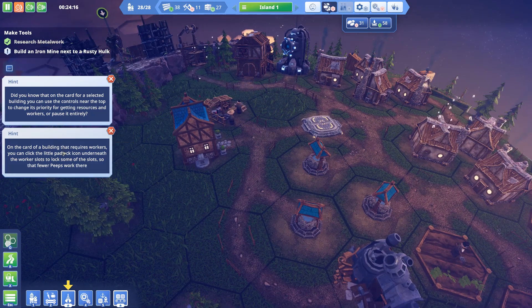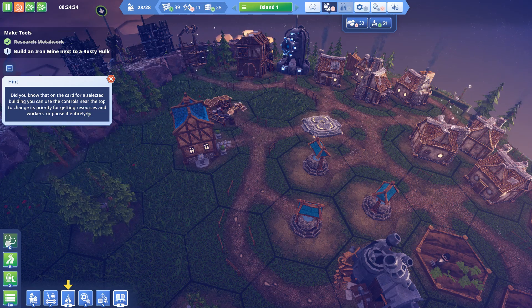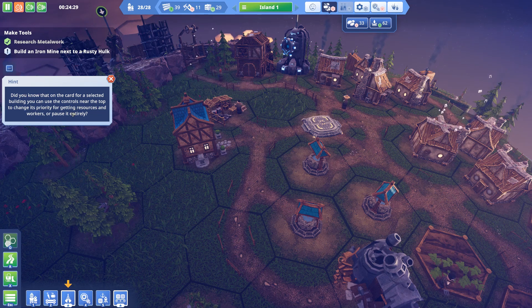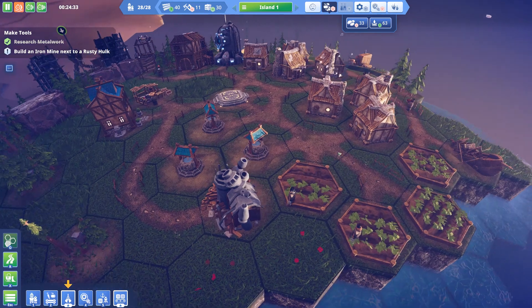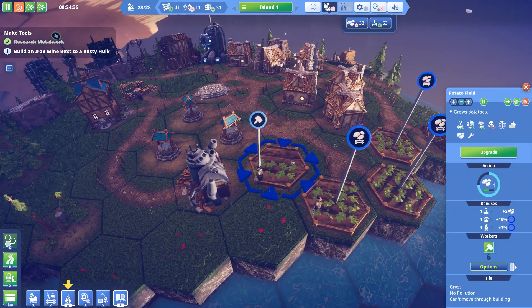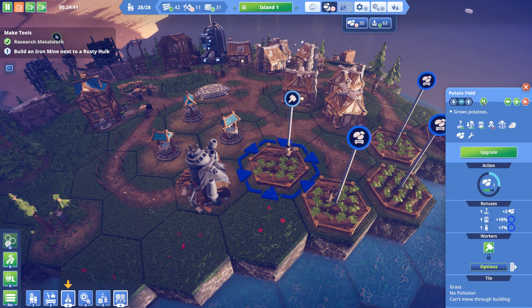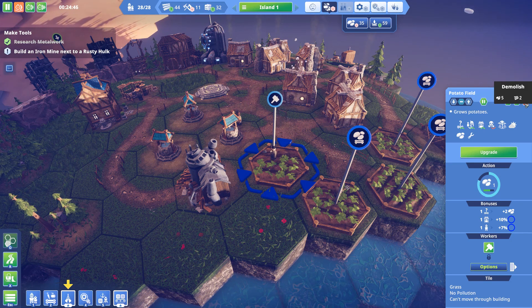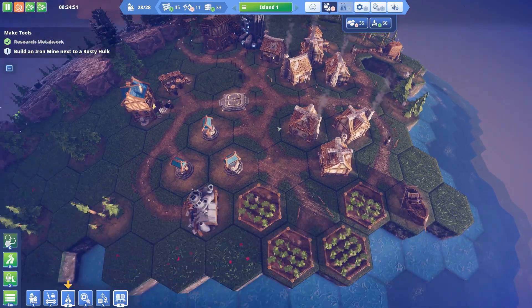When the card of the building requires workers, you can click the little padlock icon underneath the worker slots to lock some of the slots so fewer people work there. Controls at the top — you can change it to priority for getting resources and workers. So if I go into here: low priority, normal, high priority. Next building of type, focus on me, demolish. Interesting stuff.